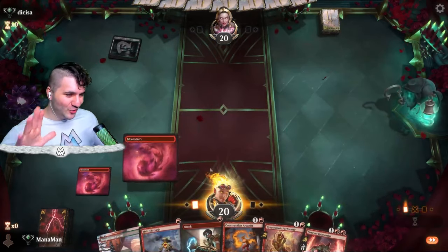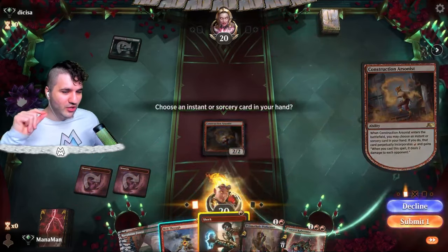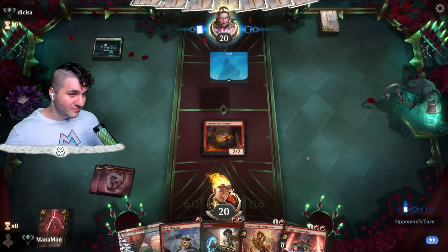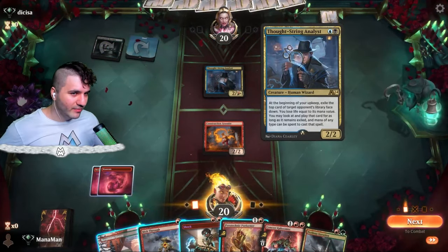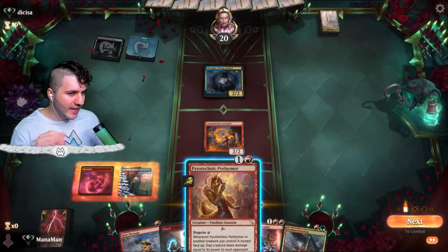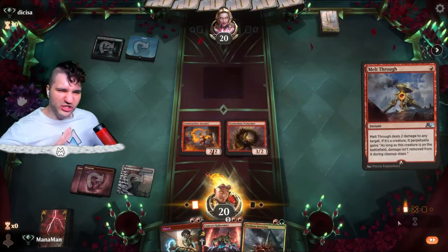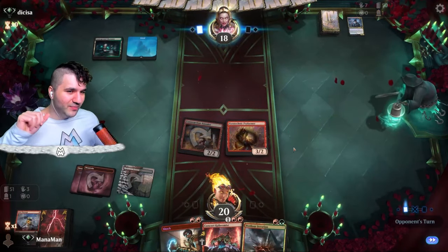We get Concert Kaboomis — that'll come in handy. For now let's drop our new Alchemy card Construction Arsonist and make our shock basically a better Lightning Strike — for two we deal four instead of two. Thought-String Analyst — this is like a dark confidant essentially. Gotta be careful. Let's drop the Pyrotechnic Performer and melt through this analyst right away — I don't want them getting any burn spells.